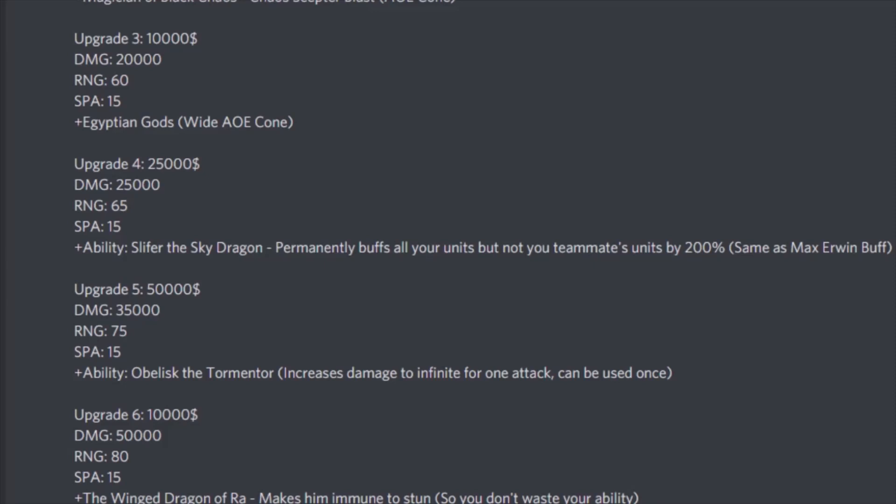This stun immunity matters because, similar to Irwin, if you click your ability while stunned you essentially lose the game. In high waves with lots of explosive enemies, you won't be able to buff, and you're done. So Winged Dragon of Ra acts as a passive ability protecting those expensive, powerful skills.